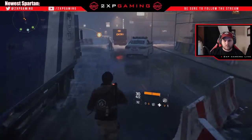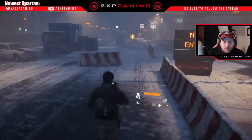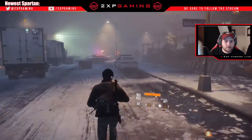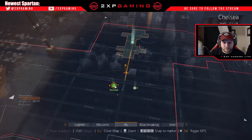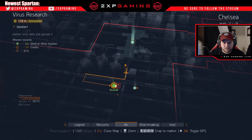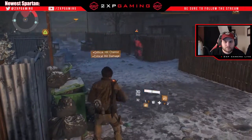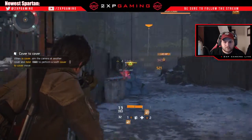Completing encounters is going to give you different rewards. Sometimes you're going to get credits and a loot drop; other times you'll get points that you can use to make your base better back at home. As you can see here, I've called up the map interface, which shows the different encounters available in the game — story missions, loot locations, etc. All you have to do is click on a section and it'll let you know where to go next.